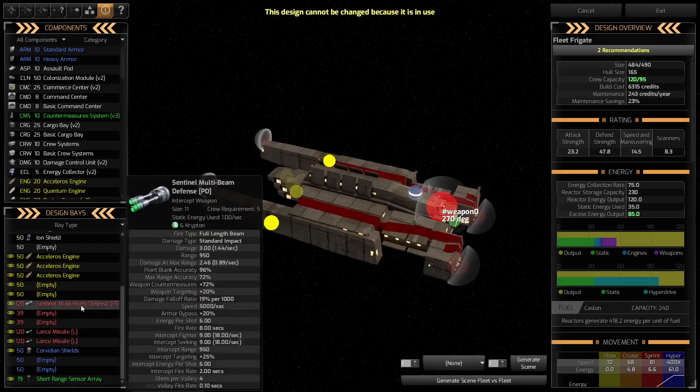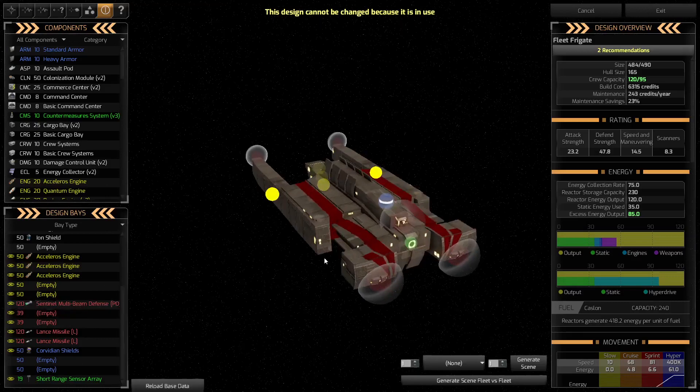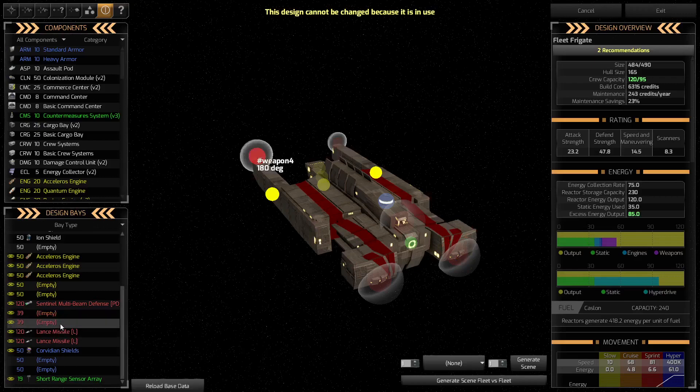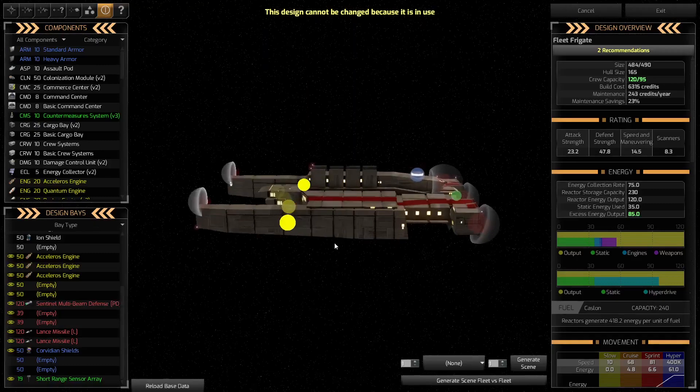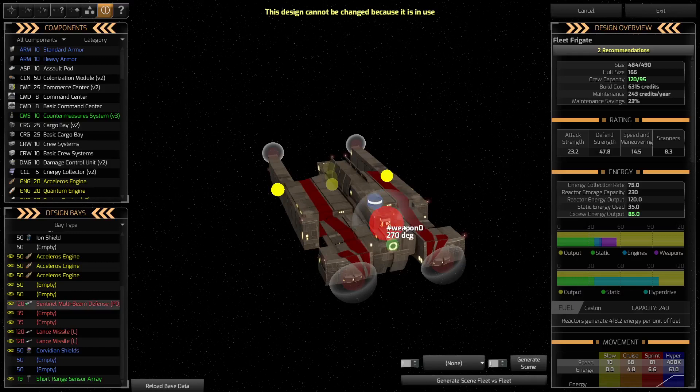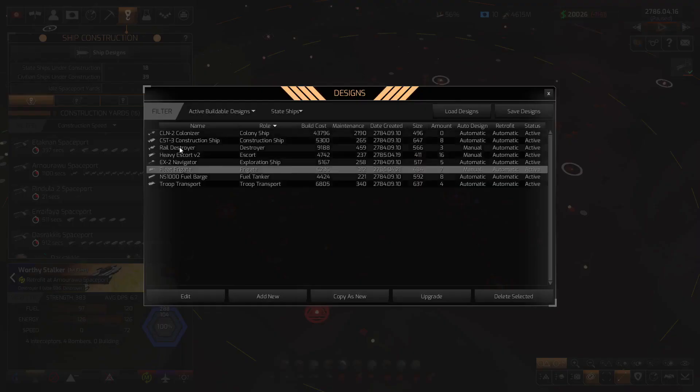The idea is that the fleet frigates sit back and bombard at long range with lance missiles. I placed the multi-beam defense at the front so it can fire at 270 degrees back around the ship. Placing weapons facing direction is quite important in your design. I got rid of all the armor — these ships aren't meant to get into the fight; they're purely long-range standoff vessels.